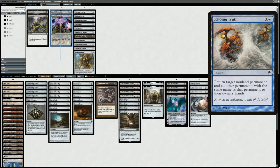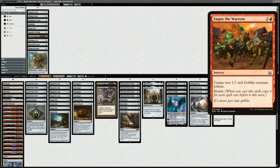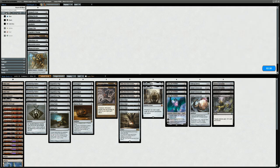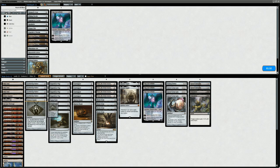What do we take out? Ratchet Bomb can potentially answer Empty the Warrens and Ensnaring Bridge is pretty poor here since I'd have to be empty-handed. I could cut all the Ensnaring Bridges or keep one in main, with Ratchet Bomb being better since it can also answer mana creatures. I could shave a couple Ugins since they're pretty slow, or shave the Mishra's Baubles. I need to keep Paradox Engine to try and combo off with Mystic Forge. I'll shave one Ugin and one Mishra's Bauble, splitting the difference.